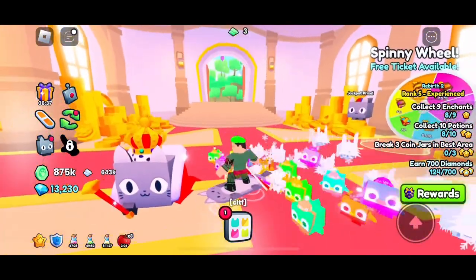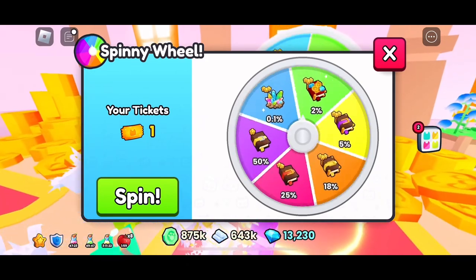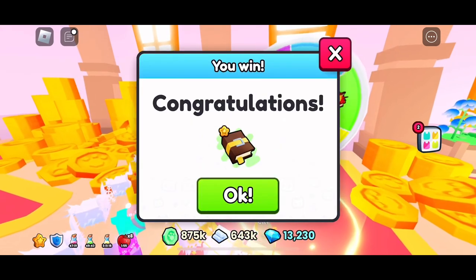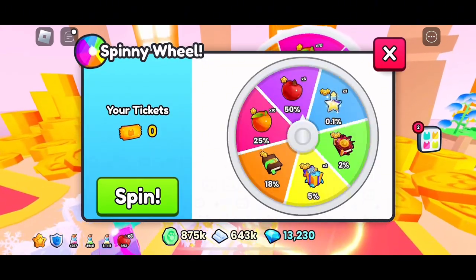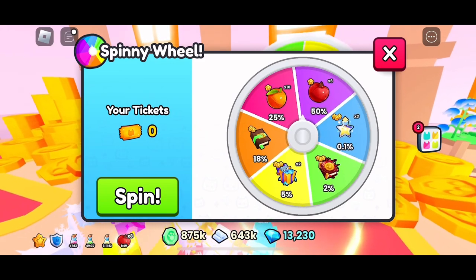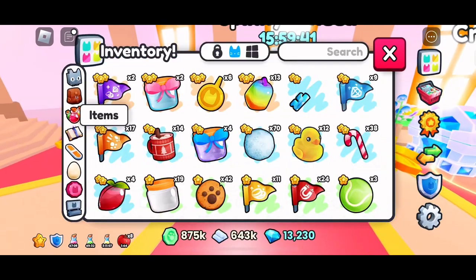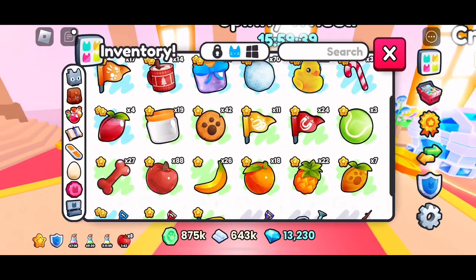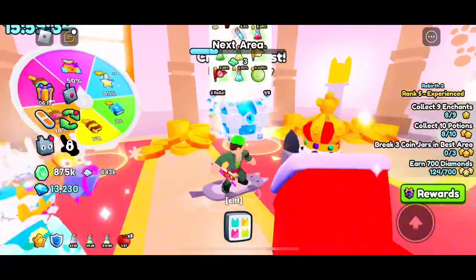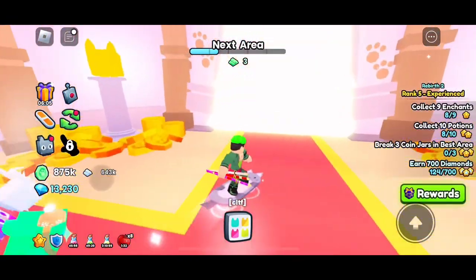I got a spinny wheel ticket — 50 chance. No wait, I had two and I got another 50 chance. I got six apples — look how many apples I already have, 88! I had 82 before. Do I have a crystal key? No, I do not.